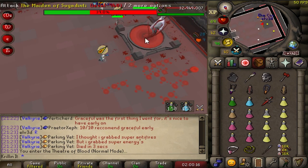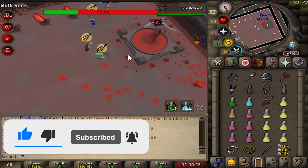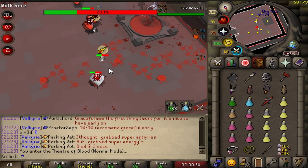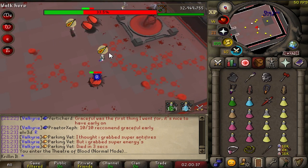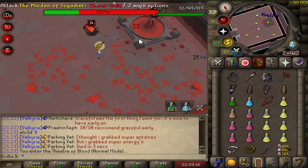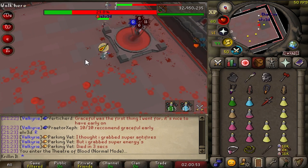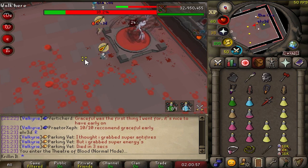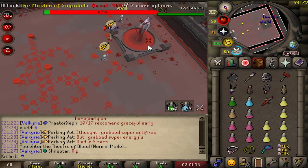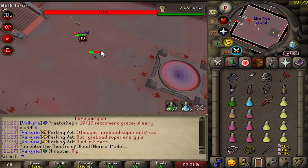I think it's time we actually do some real Theater of Blood and see if we can snipe an item, or just even survive. Got myself a team — that took a while; there's not many people who want to take zero kill count players. Maiden was probably the one I was most nervous about going into normal TOB, because watching streamers do all the freezing just scared me. Luckily the team let me do the easiest role — just standing in the middle and attacking whatever's there. That was greatly appreciated; this room went pretty swimmingly.